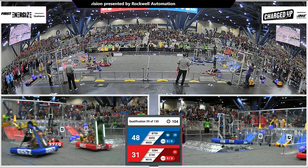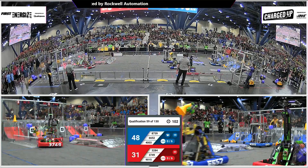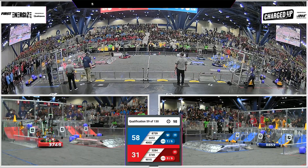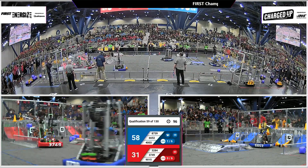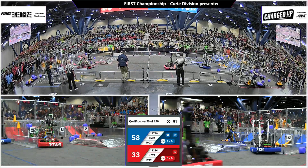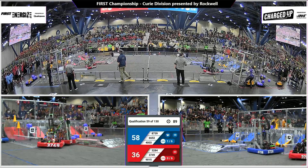Blue Alliance ahead, 4648 now to 31. Blue Alliance are going to complete a link, 4003 scoring right now in the top row. 6652 dropping a cone — we'll see if they leave that where it is. That's where it's going to sit for right now.